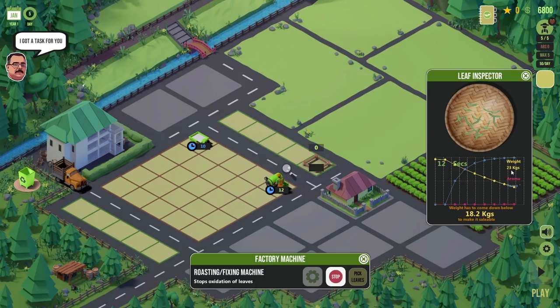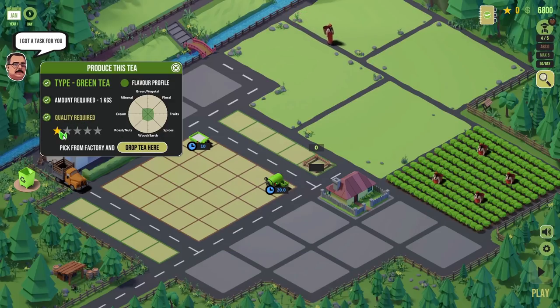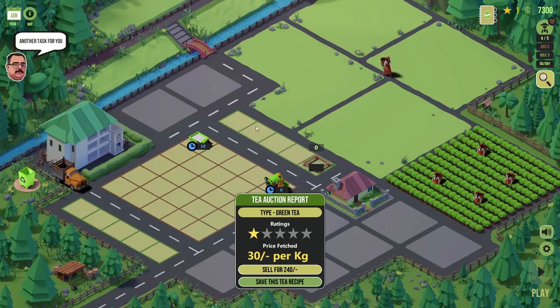The weight of those leaves is coming down — 23, 19, 16, 13 — we need to stop that because he only wanted one kilogram and otherwise those leaves are going to come down to nothing. Stop! If we'd kept doing that, those leaves would have been non-existent — just little bits of carbon. So we've got ourselves six kilograms of lovely green tea leaves. We take it out of the factory and drop tea here. It's green tea, it's one kilogram, it's one star, it meets the flavour profile — perfect job!